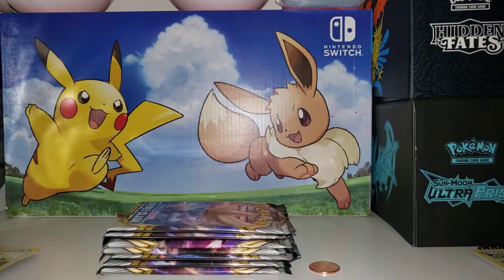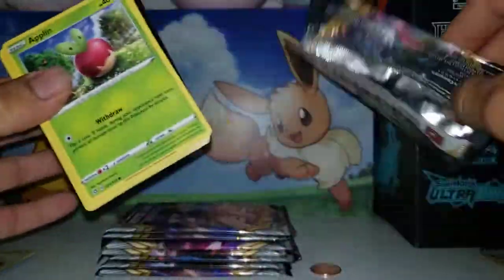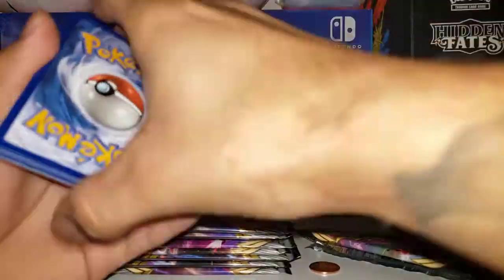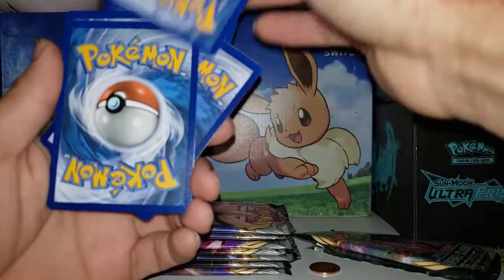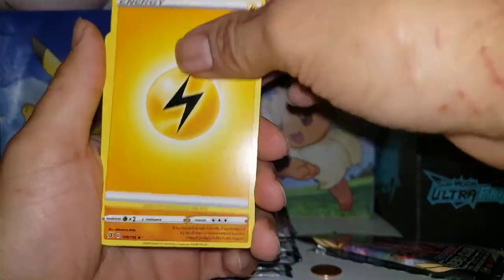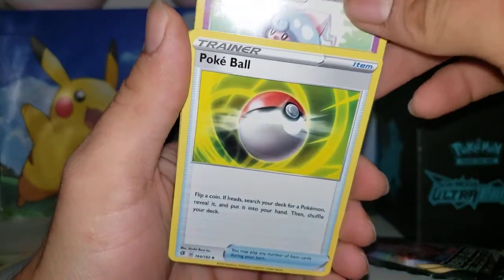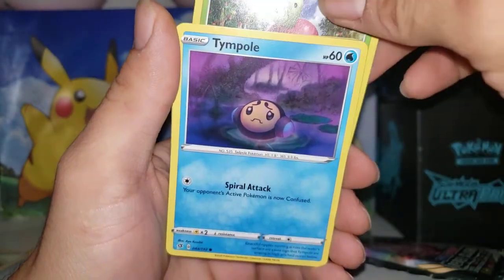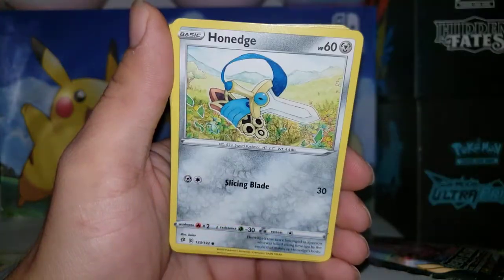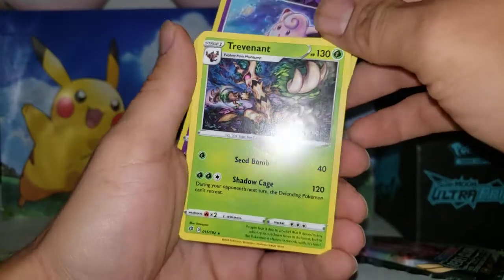Let's continue. There's only nine packs anyway. Let's get that QR card in the back. We got another energy, we got Corkul, Atrium, Pokeball, Aplan Temple, Trubbish, Heliotta, Houndoom, reverse Clefairy, and we got a Trevenant regular rare.